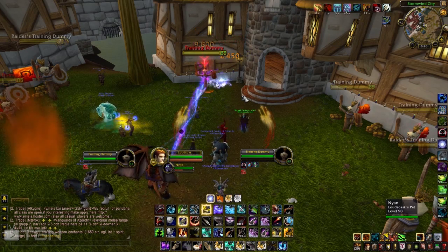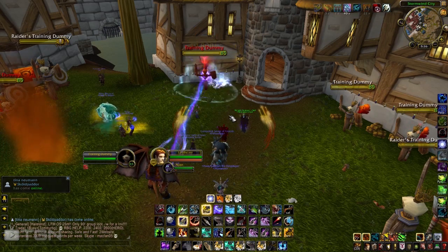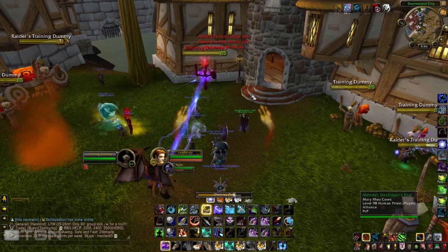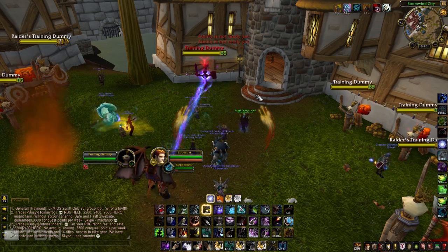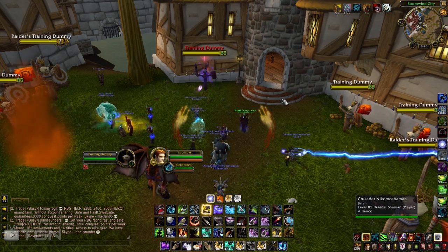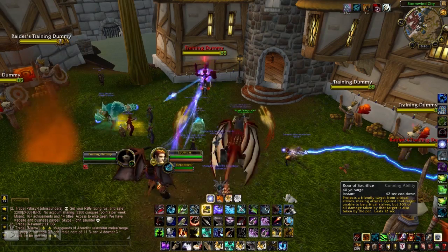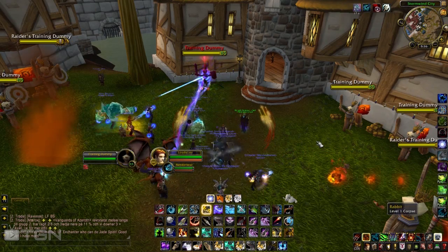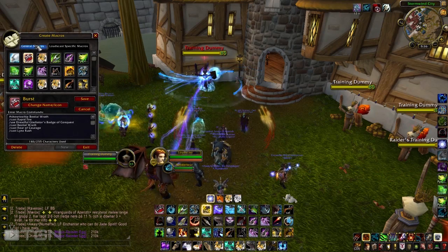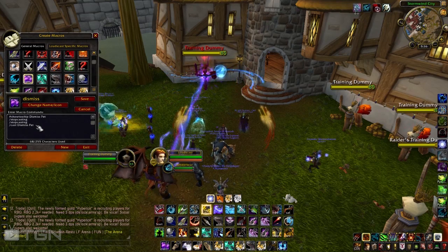Any other macros I'm going to quickly show you are our Pet Switching Macros. I'm going to Freedom Myself and Sac Myself as well. Now I'm going to Dismiss this pet and Call Out my other Spirit Beast. That will give us our cooldown back on our Spirit Mend and our Sacrifice. So if you have multiple Spirit Beasts, this means you can do an additional heal upon yourself and get your Sac back as well. Your Master's Call, however, will not come back. The first macro we need is our Dismiss Pet Macro, which is two stop castings and then a cast Dismiss Pet.